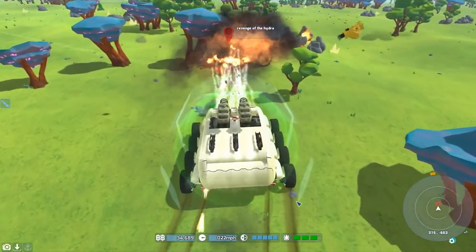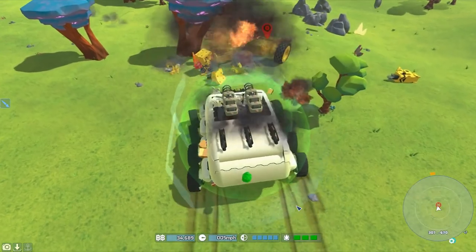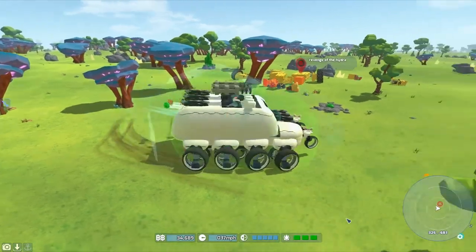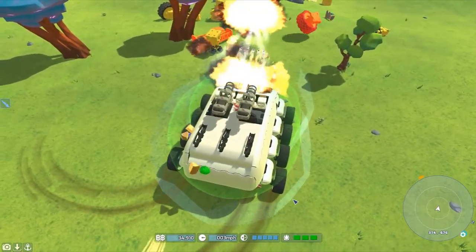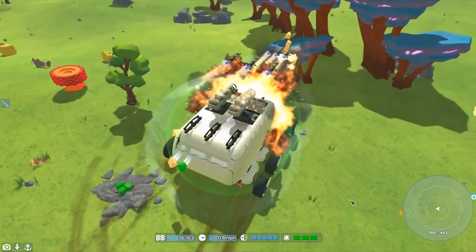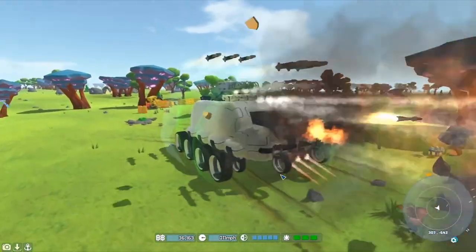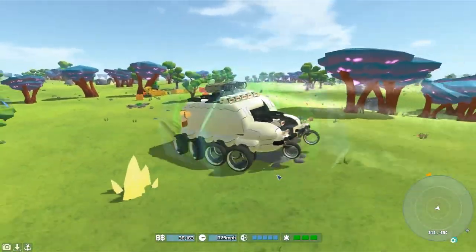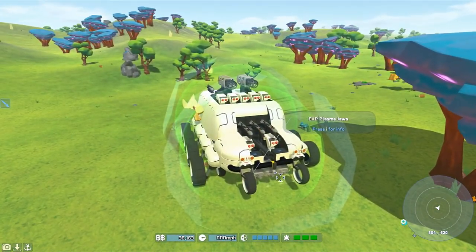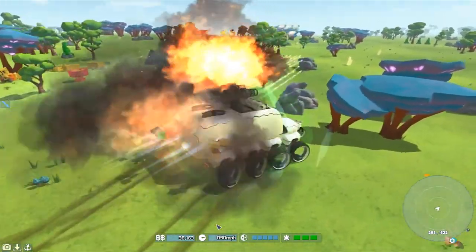I put these big cannons on top, mainly just for looks - I just like the way they are. I wanted to have auto cannons up there, but I couldn't get them into the spot I wanted. And we did put the new plasma - or grinders, or cutters - the plasma jaws. Doesn't look much like jaws, but that's what they're calling them. As you can see, we can walk through a lot of stuff.